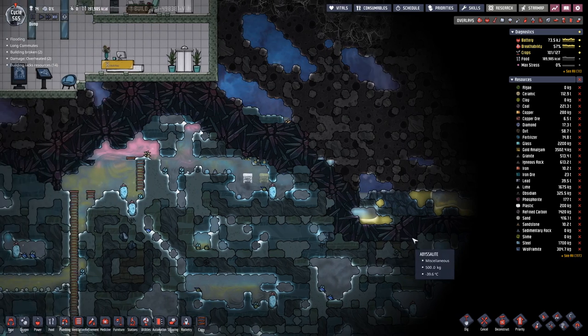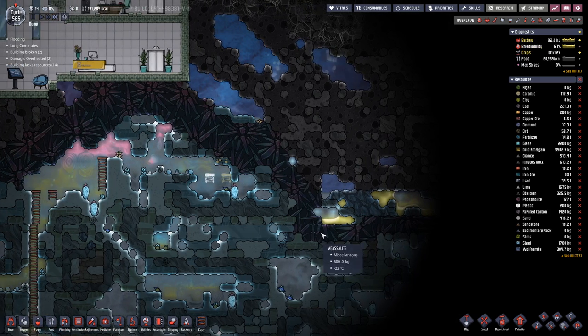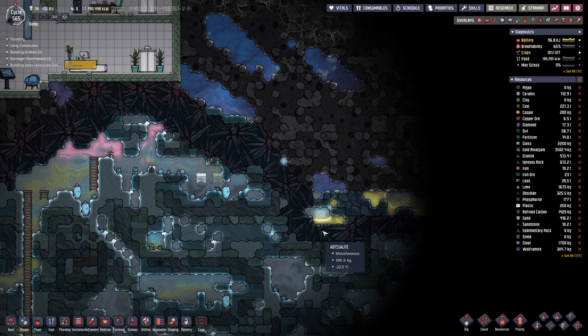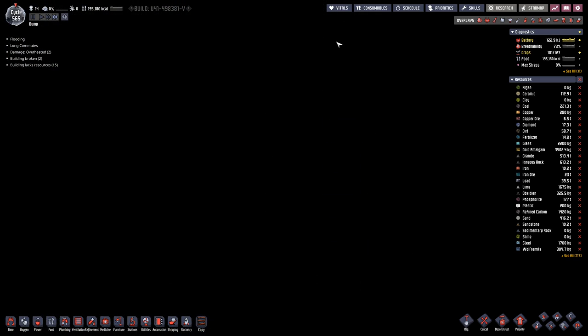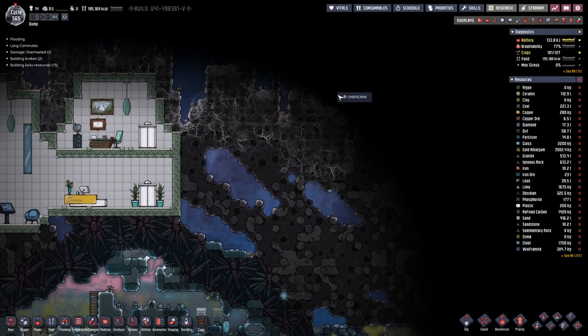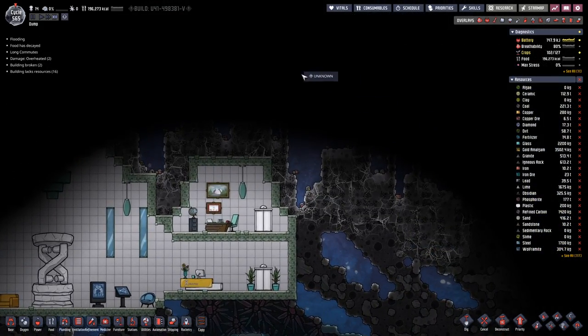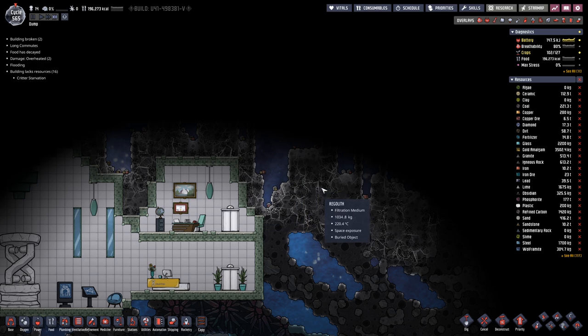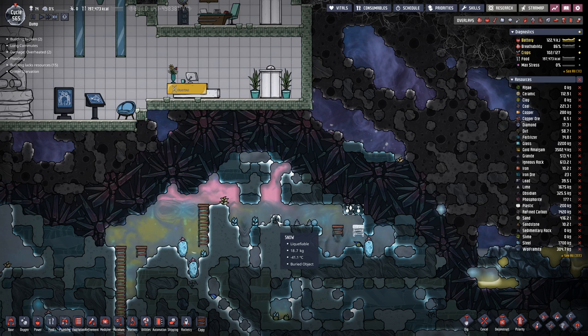What I want is to have this regolith layer as low as possible, and that will be the place where we have our rocket silo, which will go all the way from down here to basically as high as we can build. And then left and right we have to protect against the meteors that are constantly coming in from the top.